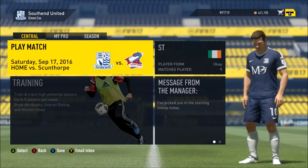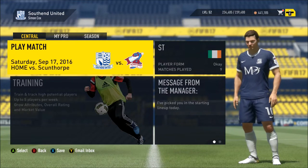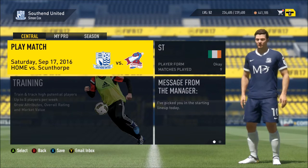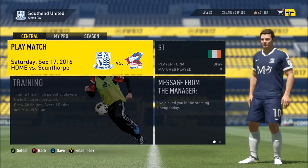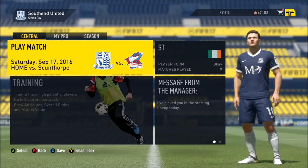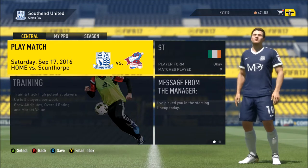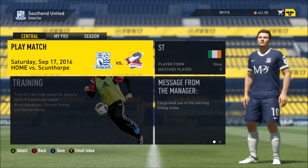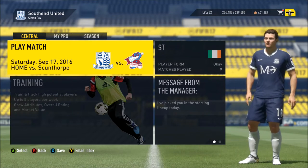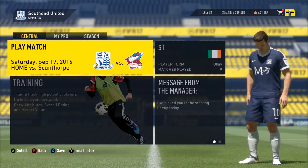Welcome back to the channel and welcome back to more FIFA 17 career mode with Southend. The last match didn't go too well — we lost 3-0 to Shrewsbury Town, our first loss in League 1. All other games apart from pre-season we've either won or drawn. That defeat has put us into 11th in the League 1 table, so we'll be looking for 3 points a game starting from now. This is home versus Scunthorpe — let's see if we can pull ourselves back up the table.